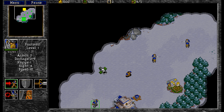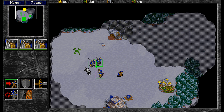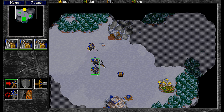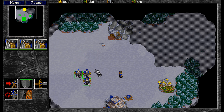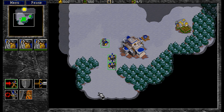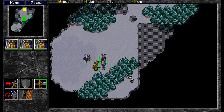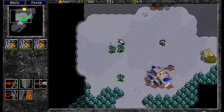Something you might notice at the far edges is we still have some pillar boxing going on. This is because the resolution we're looking at right now is actually 832x480, which is a 15.6x9 aspect ratio. 854x480 would be true 16x9. The reason for this is Warcraft 2 requires the game to be drawn in blocks of 32, and as a result we can't quite make a perfect 480p 16x9 resolution. We can get pretty close. This is being accomplished here via the Warcraft 2 widescreen patch.